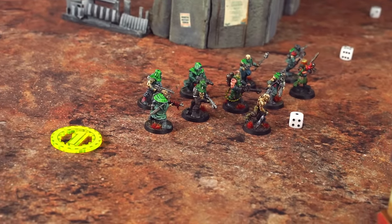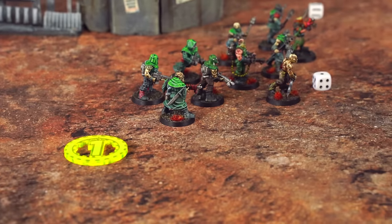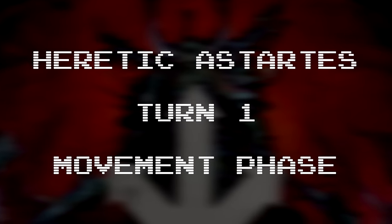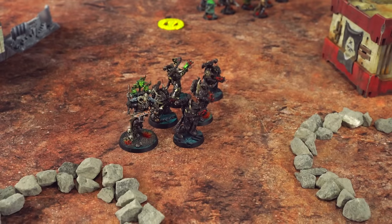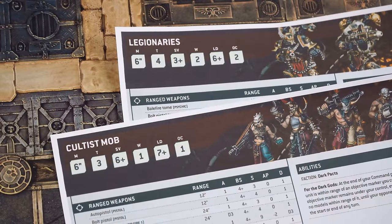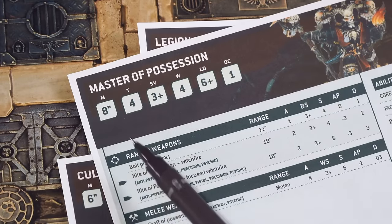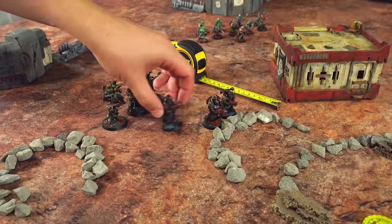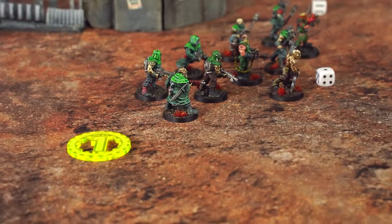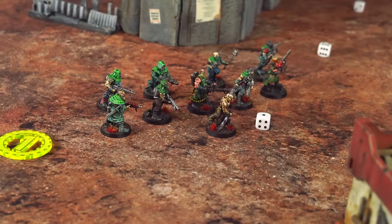We don't start scoring objectives until battle round two, but my cultists have a special rule I can use here — For the Dark Gods — which makes the objective they're close to stay in my control until it's held by my opponent. Now we can head into the movement phase. I can move my models if I want to. The cultists have a movement of 6 inches and so do the Legionaries, but the Master of Possession has a movement of 8. I'll move the Legionaries and their leader up just a little bit to make sure their weapons are in range.